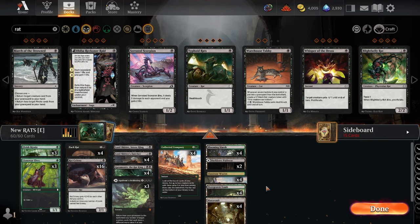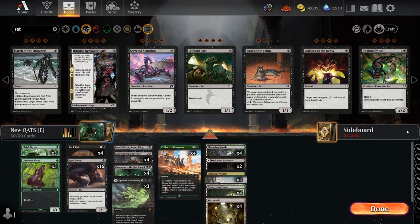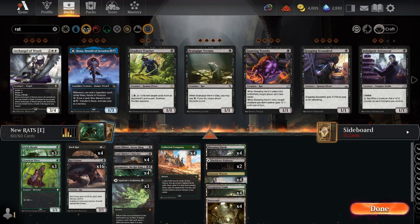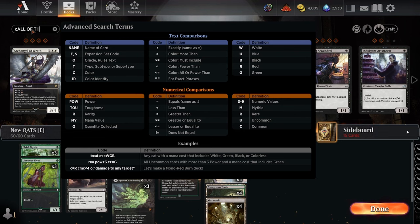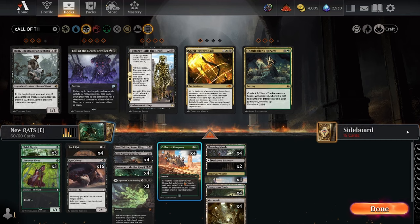If you have any comments on how you'd build the deck differently — especially if you're interested in the mono-black version — let me know, because I will be revisiting this deck in the future. I do actually want to try going in on Gnawing Vermin with Agadeem's Awakening, or some other resurrection package, maybe Call of the Dark Dweller. It brings back two creature cards with total mana value three or less — so a one-drop and a two-drop, or hey, resurrecting Caramonix. That's going to be good — some awesome stuff to try. Thanks for watching.